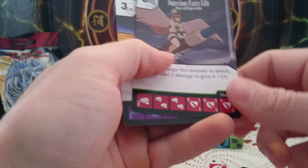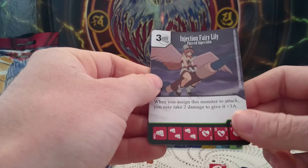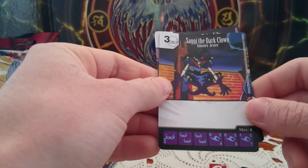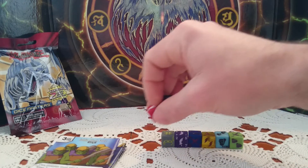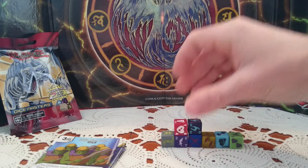We have Injection Fairy Lily, uncommon card, and Saga the Dark Lion, common. The dice. Let's put it here.